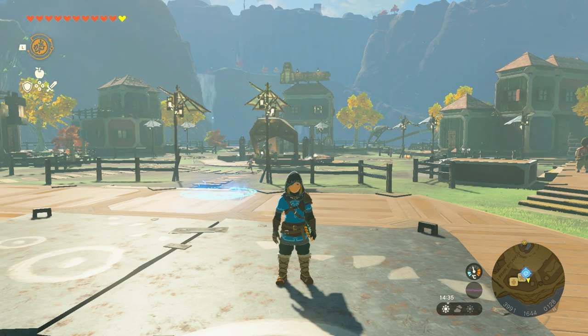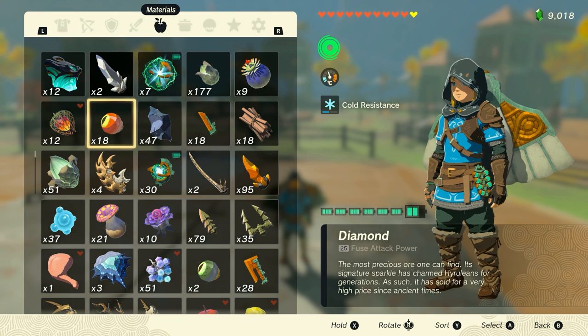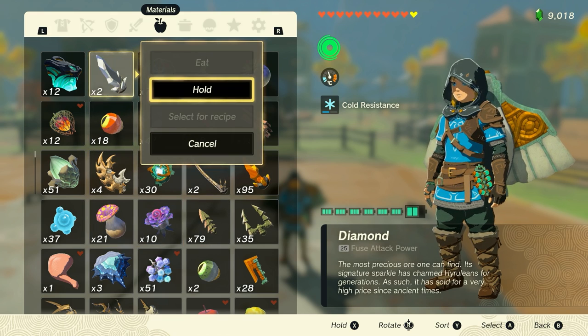So to do the duplication glitch, it's very easy. All you need is a shield. I like to go with a shield with a glider attached to the back of it — that just makes it a little bit easier. So the next step is to go into your inventory and select whatever item it is that you want to duplicate, and hold it in your hands.